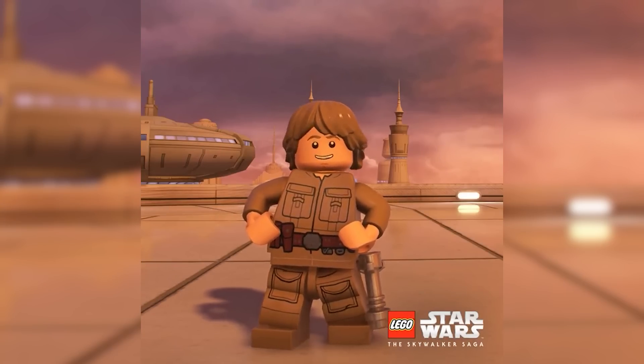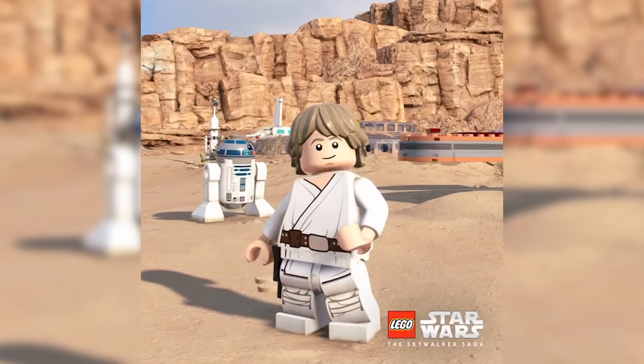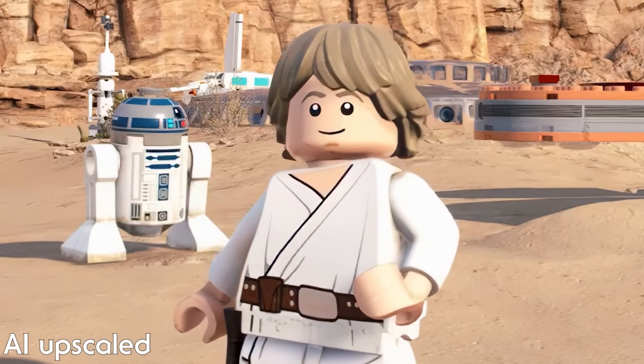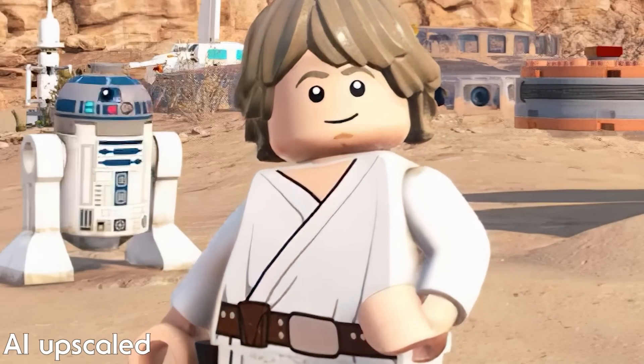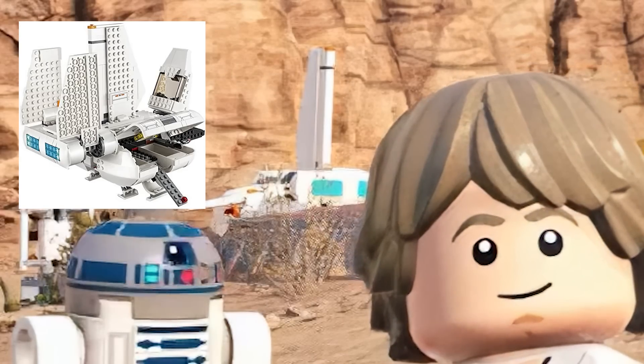Going through the video frame by frame, we start with farm boy Luke, who we've seen many times in gameplay trailers and in real life with many different LEGO sets. He's at a moisture farm with R2-D2 just behind him alongside the landspeeder. Right at the back between Luke and R2 you can see the Imperial landing craft, which was a LEGO set.